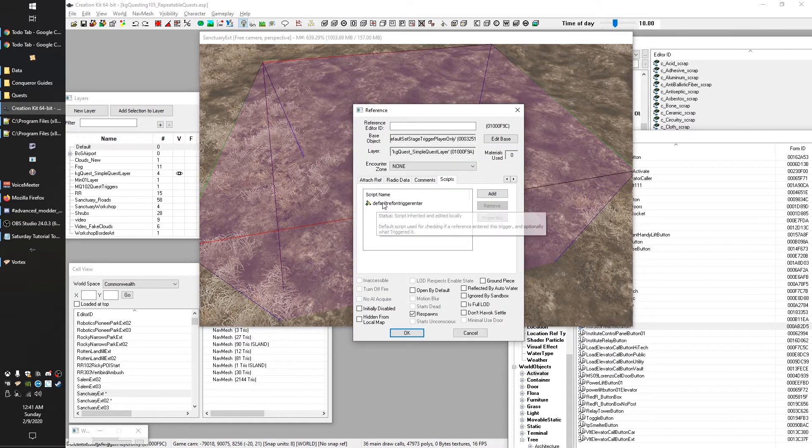There's another issue we've got to deal with. The scripts we've been using — 'Default Ref On Trigger Enter' from last episode, and 'Default Alias' that we put on one of the aliases — are great, except they are incapable of repeating stages. Whenever you run these, they basically look and see if the stage on a quest has been set in the past, and if so won't do it again. That's obviously a problem when we're trying to repeat the quest, so we're going to have to write our own versions.